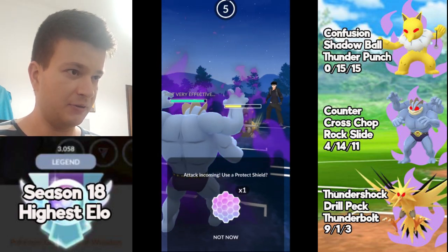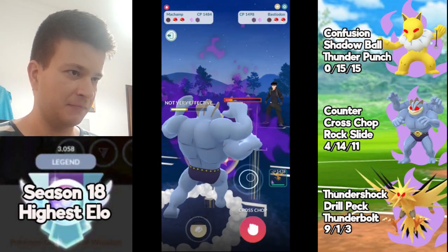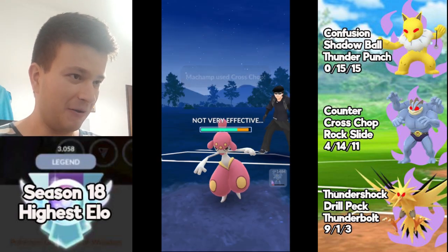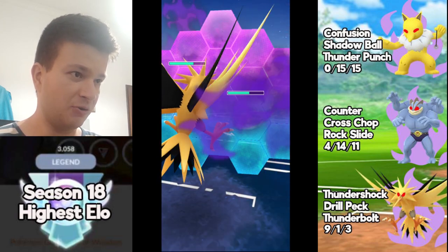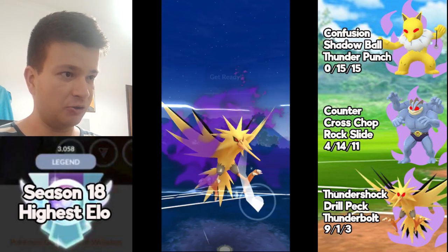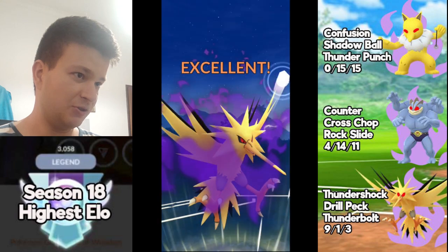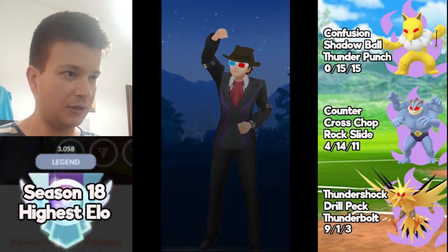Machamp must have done the job, and now it's Machamp — even if it's Flamethrower I can stay in. This guy is staying in again. I will throw this Cross Chop here on Medicham and bring Shadow Zapdos. This is going to be a good game because I can reach two Drill Pecks before Medicham can reach another charge move. The first one will be shielded and the second one will destroy Medicham. Shadow Zapdos is quite strong but also quite squishy, so you need shields to protect it.